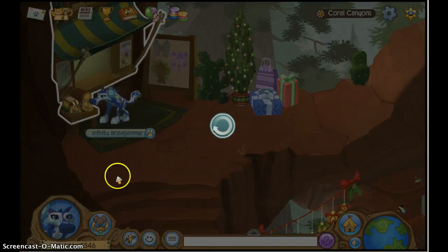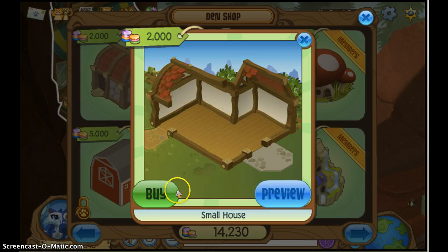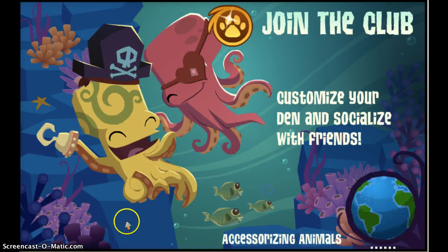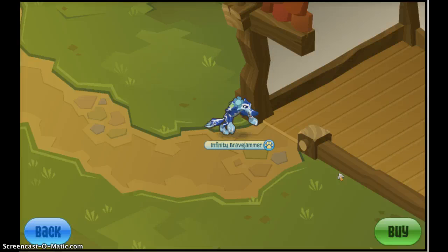Let's start with Coral Canyons. I'll do a preview so you can see what den you would like. Let's start with the small house. Yeah, this is a small house - you can just walk in it and stuff.